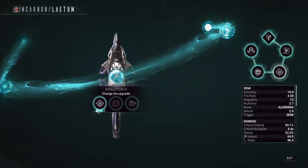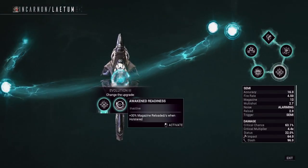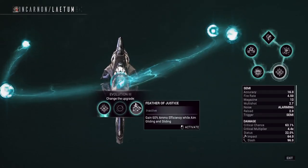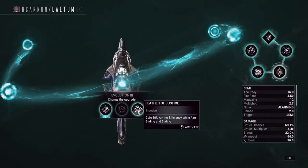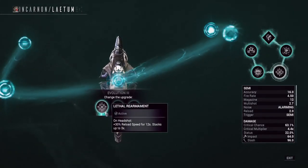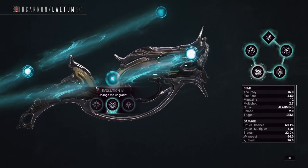Next, Evolution 3. We've got Lethal Rearmament, which gives you increased reload speed on headshot. Then Awakened Readiness, which is basically auto-reload while holstered. And the third one, Feather of Justice — increased ammo efficiency while aim gliding and sliding. There's apparently a bug where that ammo efficiency works on other weapons for now. I've gone with Lethal Rearmament to switch between Incarnon forms very fast, because reload speed affects Incarnon form switching.